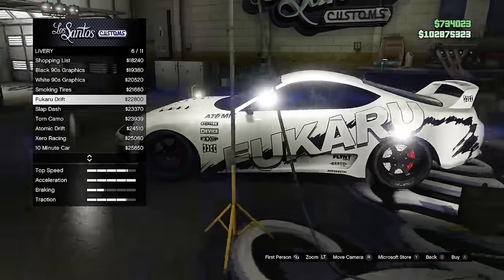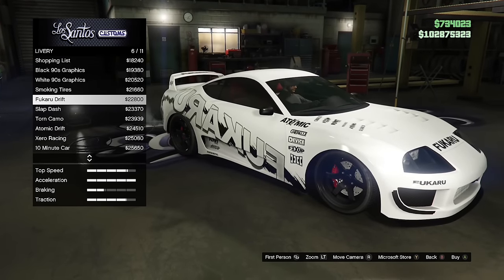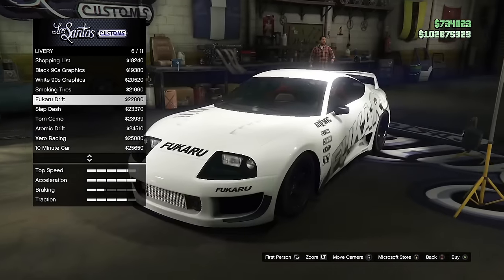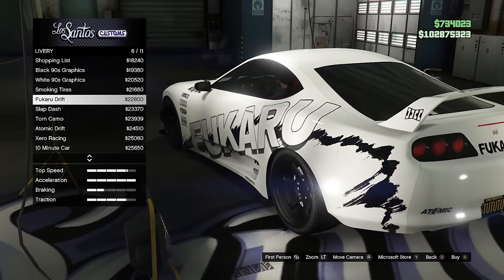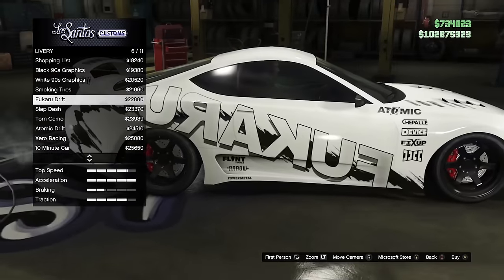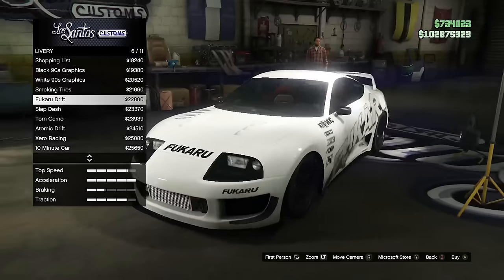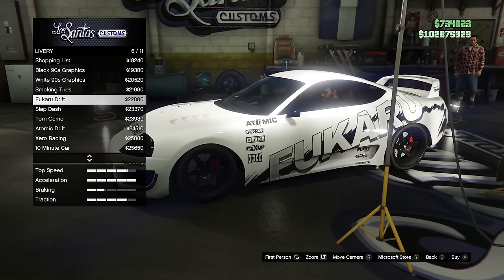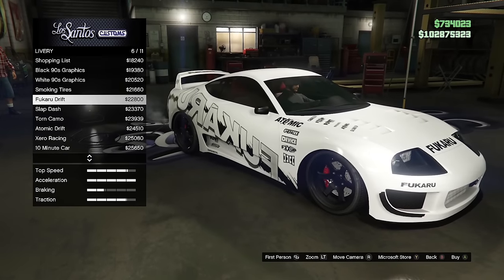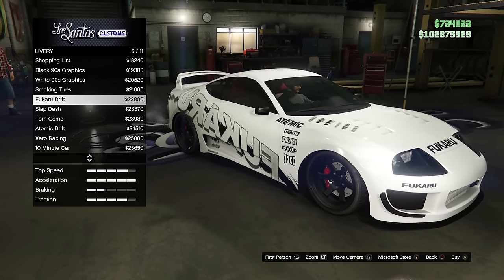A hot topic in my last video was the reasoning for backwards liveries on some cars. People claim that in Japan, having liveries backwards on one side is just part of the culture. That could be the case, but honestly I think Rockstar is just lazy and forgot to flip it on some cars — I believe I've seen it on an American car as well. Whoever pointed that out in the last video: good catch.